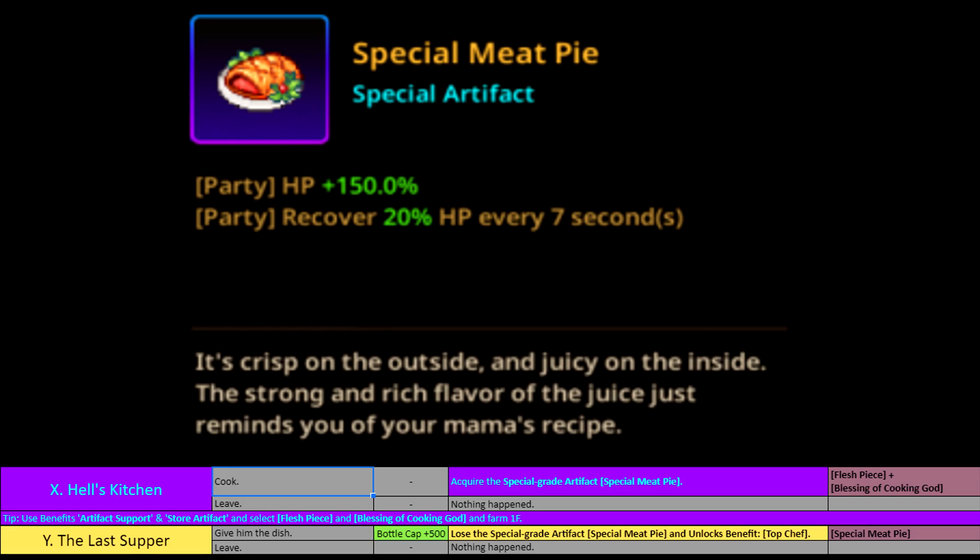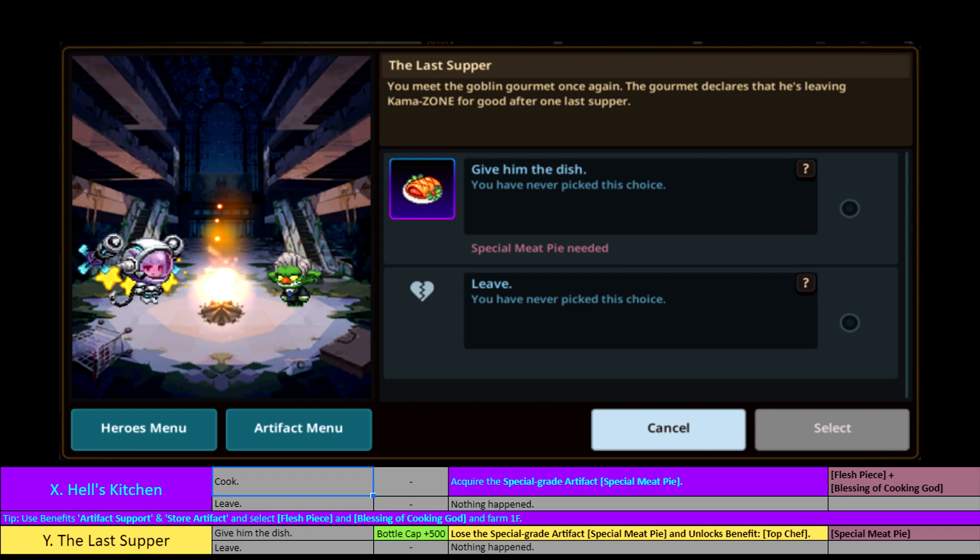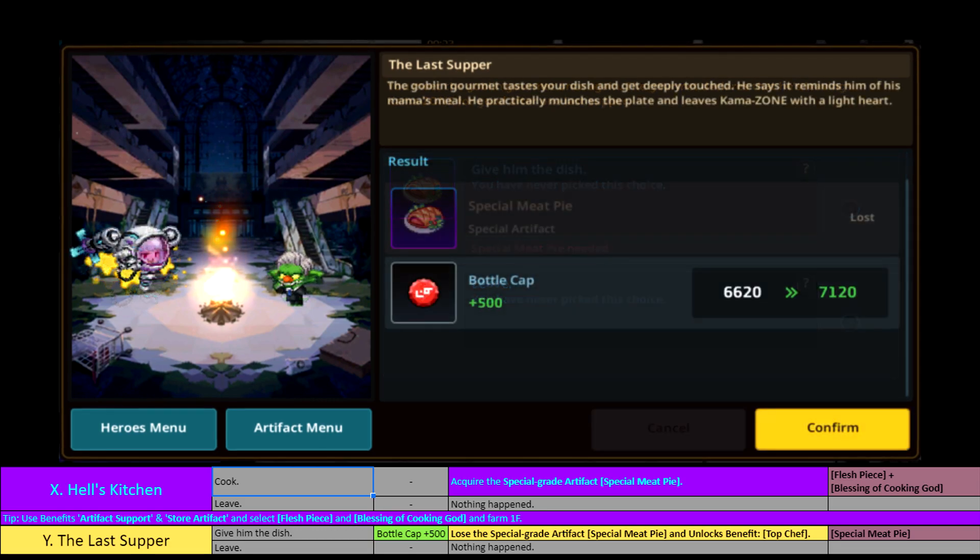And this is the very final step — the Last Supper. Finally the gourmet will be satisfied, but in order to do that you of course need a dish. It took me three dishes and three clears to Floor 8 to get this event popping up while having the dish on me, so it definitely took a while. I heard people doing it five times and not getting it. So maybe put on a good movie or a series and just grind Floor 1 until you can get your hands on the special Meat Pie, then go for it until you find this event. The Last Supper is going to give you 500 bottle caps, one time only, and you will also get the Top Chef benefit.